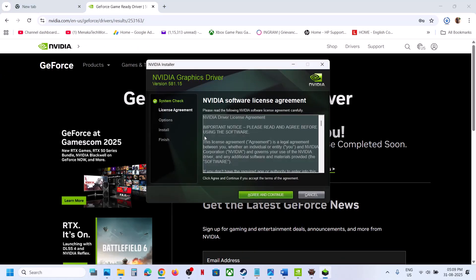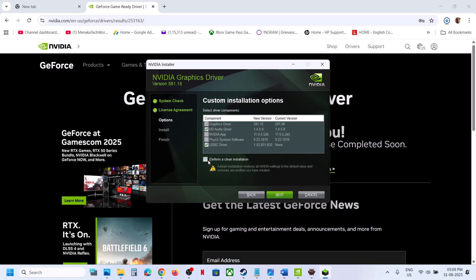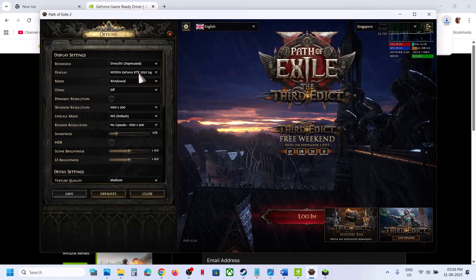Click on 'Agree and Continue', select the Custom option, click Next, and check the box that says 'Perform a Clean Installation'. Then click Next. After the clean installation, restart your computer, launch the game, and it should recognize the dedicated graphic card. That'll be all — thank you so much for your time, please like this video and subscribe to my channel.